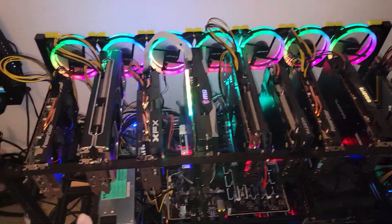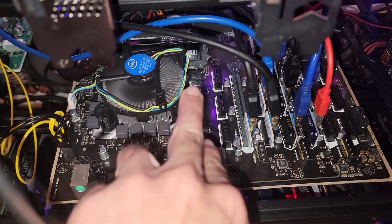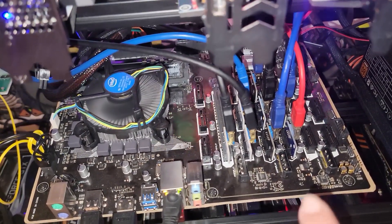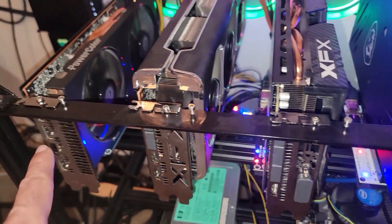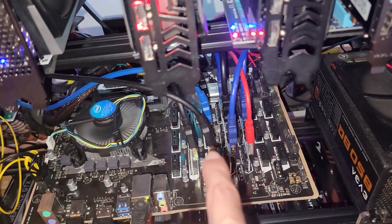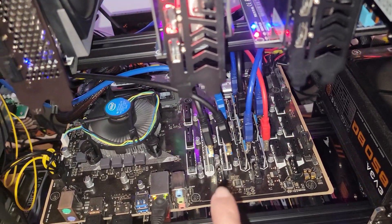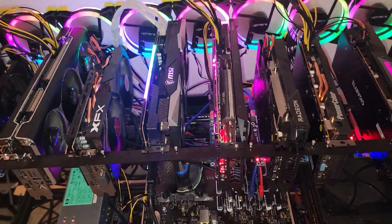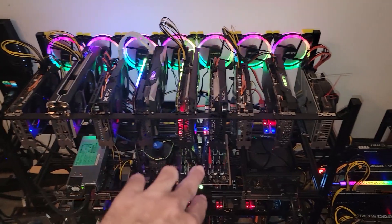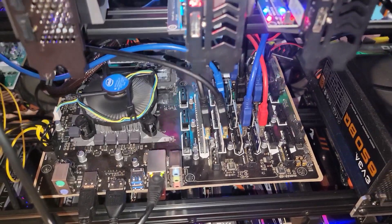After everything was swapped out, it turned out to be these two ports right here on the motherboard. The PCIe connections on the motherboard do eventually go bad. You can actually see the card way over to the left — the PowerColor card — the USB cable is running long and bending the PCIe connection slightly. You don't want to do that. Once I moved these first three GPUs over behind the PCIe x16 slot, the system began running and mining effectively and efficiently.